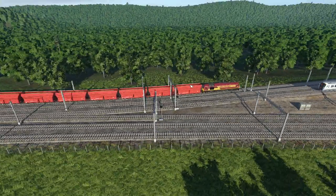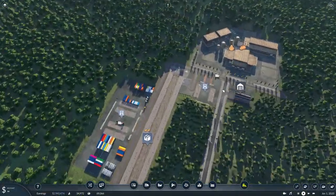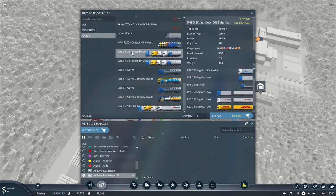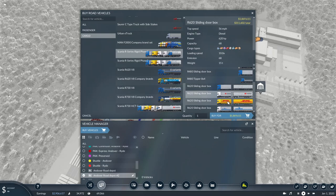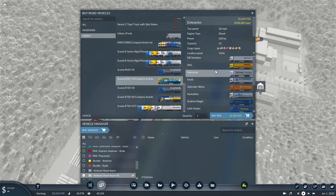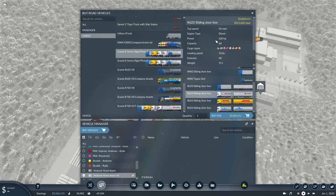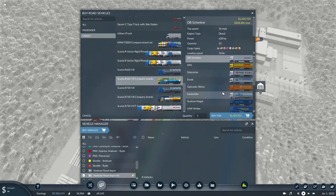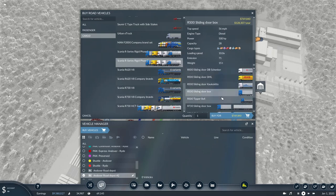Now we're looking at vehicles in the depot. Starting with road vehicles - the Scania R Series rigid range: there's a sliding-door box wagon, a tipper, and a double road-train with trailer. A standard curtain-sider has capacity 52; the rigid with trailer gets 68. The standard tipper is 52 capacity, the rigid tipper 38. It's nice to have these rigid versions for services that don't need a full articulated truck. The vehicles are livery-colorable and there are DHL-branded versions too.